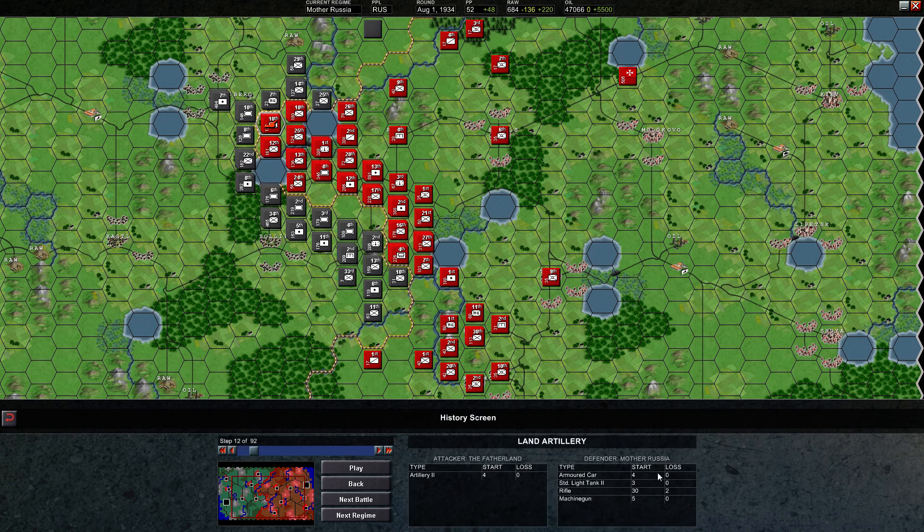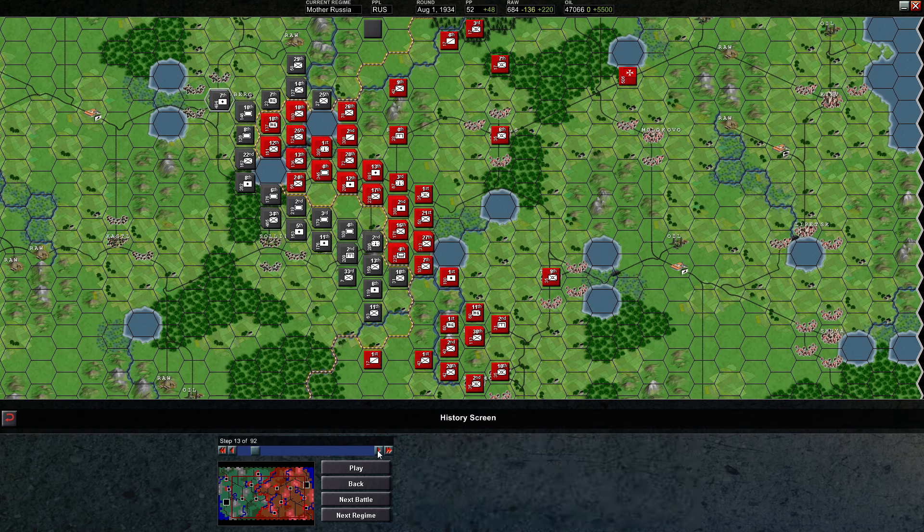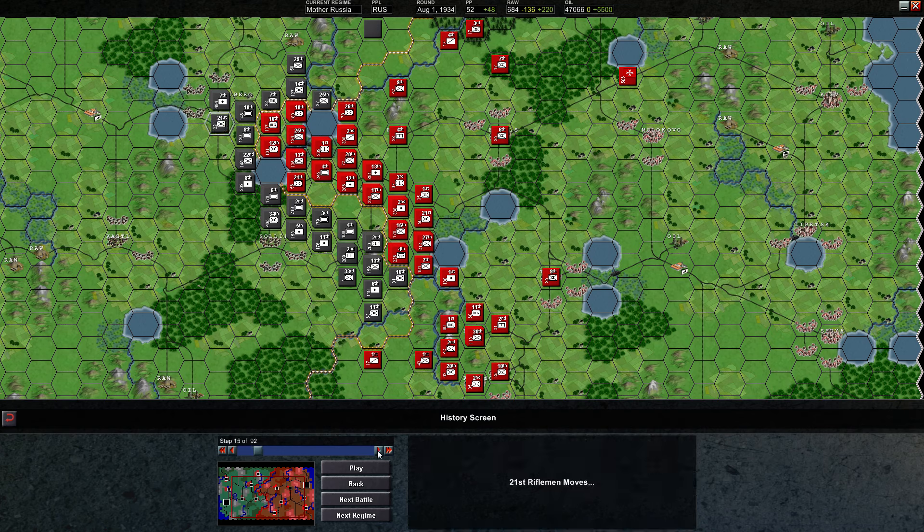The general movement that my opponent did — the enemy armies just kind of moved north to keep securing this front, and they did some artillery bombardment. I lost about a total of 140 infantry last turn, so we'll see quite a number of casualties going in. I might even just play this all the way through, because it was kind of important — the things he's going to do towards the end of his turn.